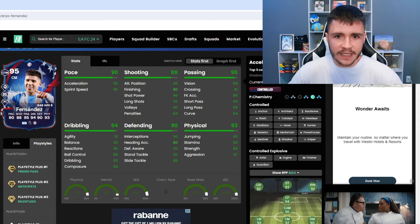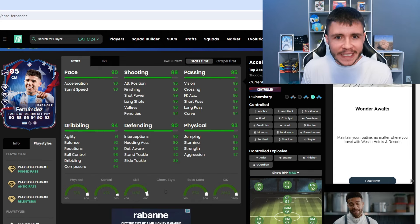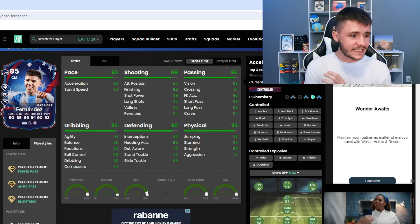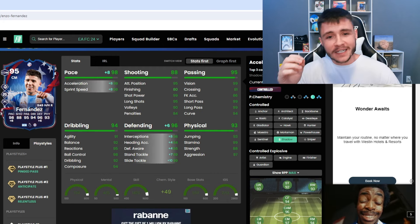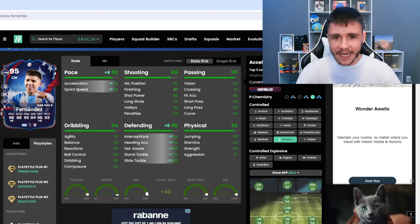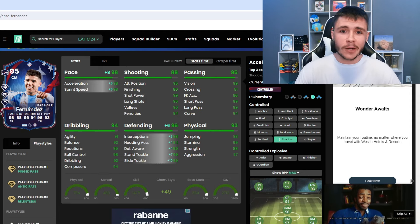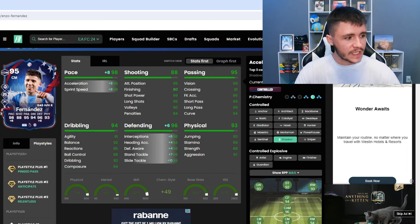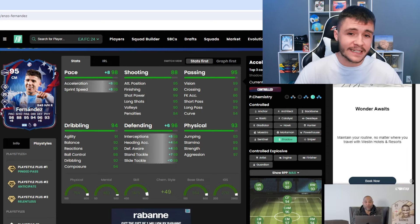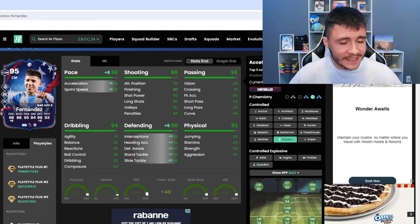When it comes to chem style, it's honestly going to come down to how you want to incorporate him in game. Because we plan on playing him as a box-to-box midfielder, I would personally recommend the shadow. With the shadow chem style he is going to have the controlled acceleration type, 98 pace overall — which is a fantastic upgrade. And then we're also going to bump up his defending: 96 defending overall with 98 interceptions, 96 defensive awareness, and 99 stand tackle. With the anticipate play style plus, I do expect him to be very good defensively.